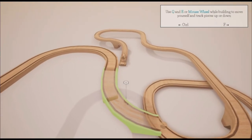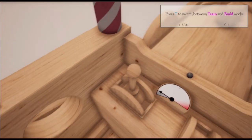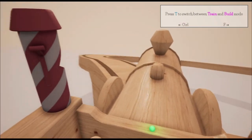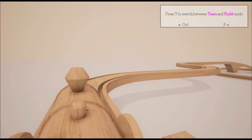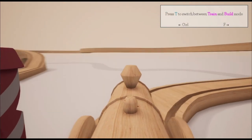Use Q and E or mouse wheel while building to move yourself and track pieces up and down. Press T to switch between train and board mode — oh look at that! Now that, my friends, is what we're talking about. All we need to do now is tie someone to the tracks... sorry, I've gone dark immediately, I shouldn't be given control of things like this.